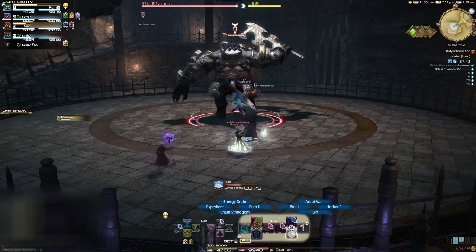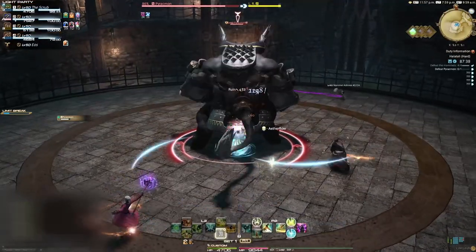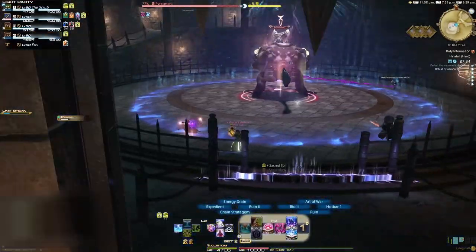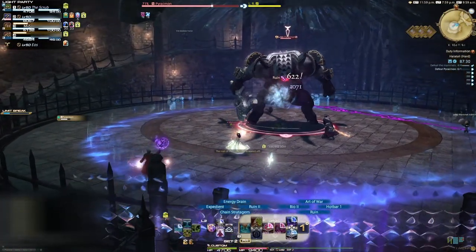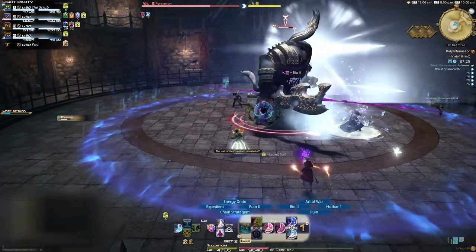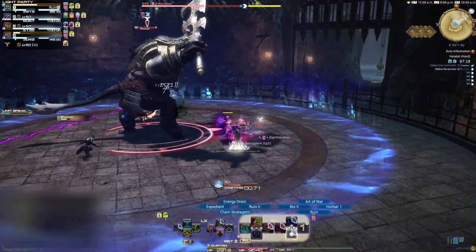There is a mammoth wandering around the outside of the arena that is tethered to a device at the other end of the arena. This will be important for later. The boss will suck you in and perform an un-telegraphed giant swing — just get away from him to avoid the attack. He will then turn to a random party member and cast Eye of the Beholder very quickly, so get back in close to him or behind him to avoid the attack. If you get hit by this, you get the electrocution dot debuff, which is soonable.